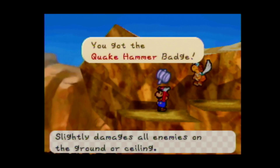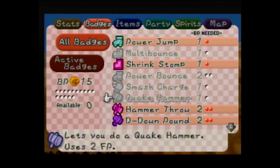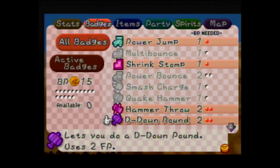But we won't skip the Quake Hammer. Love this badge - favorite badge. It slightly damages all enemies on the ground or ceiling, uses 2 FP. The Quake Hammer in this game, if you're familiar with Thousand Year Door, operates quite a bit differently. It always does 2 damage, and I think with Power Plus it will do 3 damage, but it doesn't scale otherwise. Unlike in Thousand Year Door where you get multiple Quake Hammers, in this game you'll get a more powerful version that does 4 base damage, and another that does 8 base damage, which is insane - also extremely costly. Very good badge.